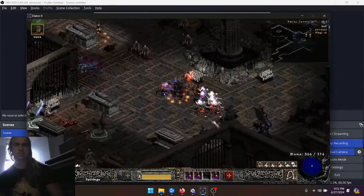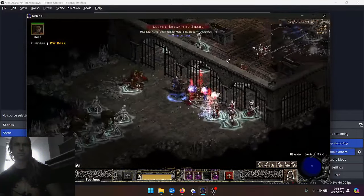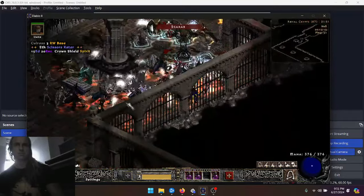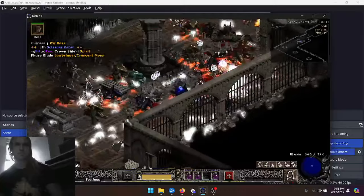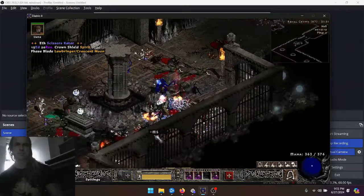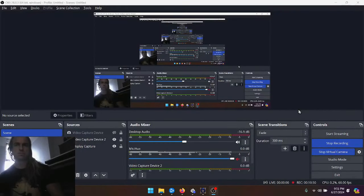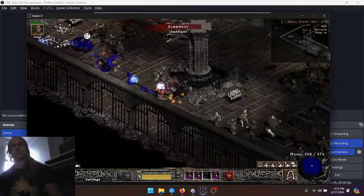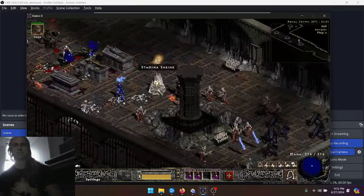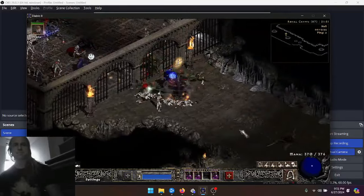Moving on to what we're seeing now on the screen: this is Whirlwind one-point, Bloodletter, same everything else. So I still have some ATD. I'm generally prioritizing Open Wounds over ATD. Going back to the Pacifist build, I actually think you should go with ATD over Open Wounds — the Open Wounds is way too slow. But with this version of the build, Open Wounds is really good.